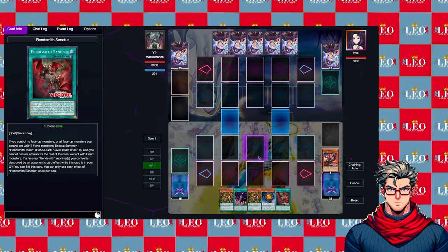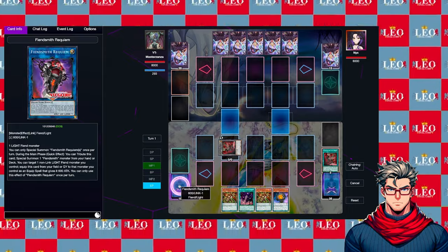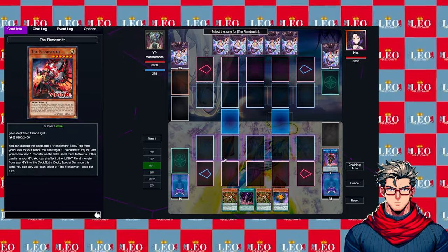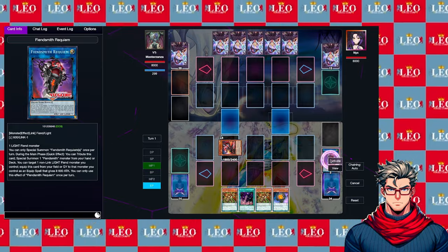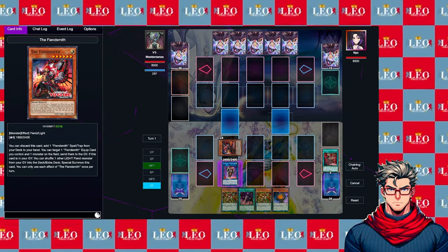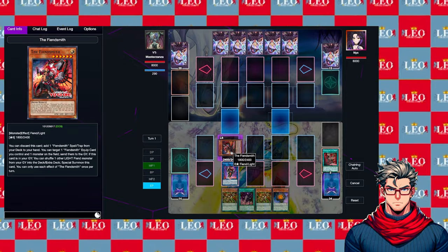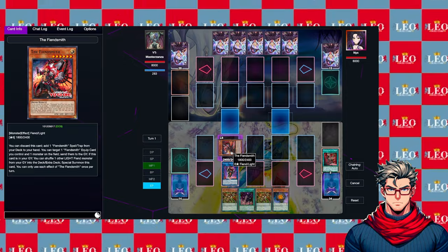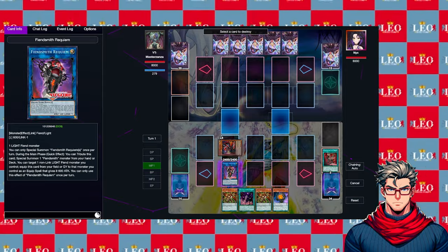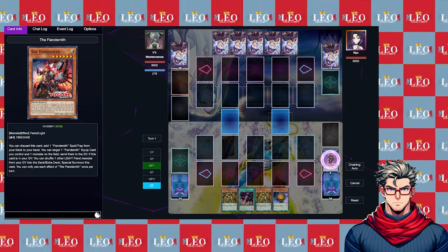Assuming you couldn't get the Fiend Smith going first, there's another way you can utilize it. Let's say you're mid-game and you're kind of top-decking. You get Fiend Smith Sanctus — we're working under the assumption that we don't need High King Caesar for whatever reason. You summon it to the field in defense mode. Then you can activate Fiend Smith Requiem's effect, target the Fiend Smith on your field, equip it — it gets 2400 attack — so you can run over things or attack directly. The Fiend Smith also has a secondary effect: target one Fiend Smith equip card you control and one monster on the field and send them to the graveyard. It doesn't destroy but it does target, so you can use it to get rid of a troublesome monster and continue from there.